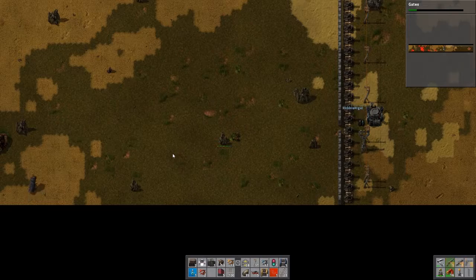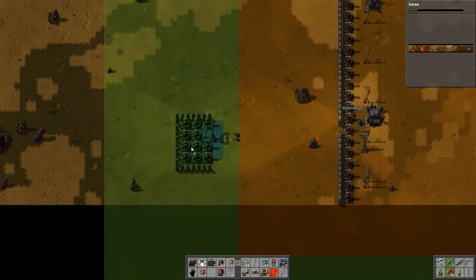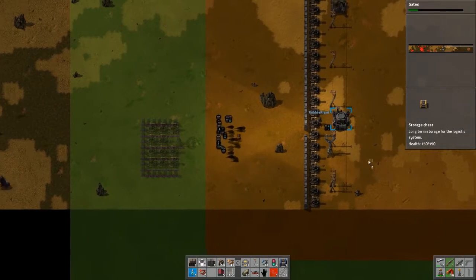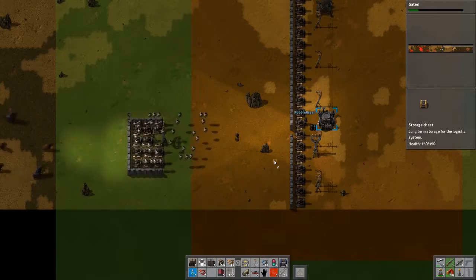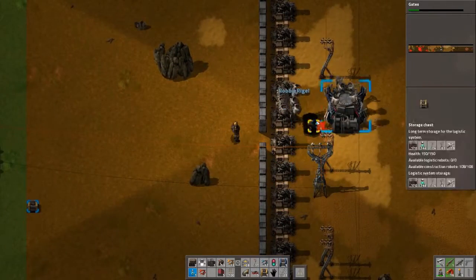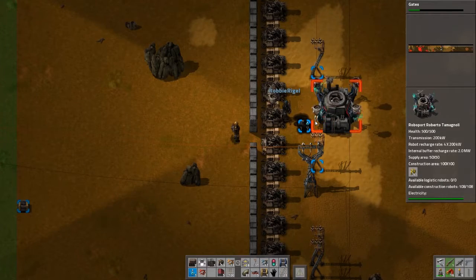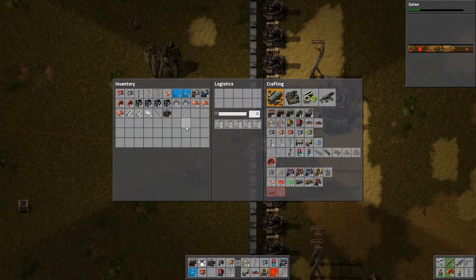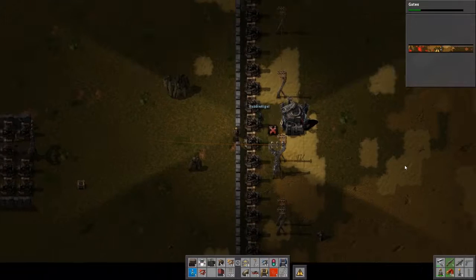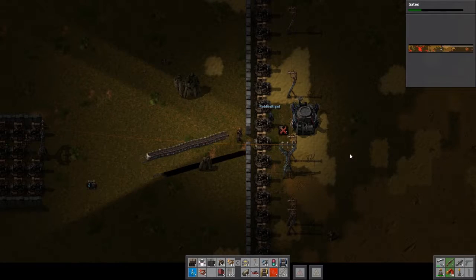This pretty much looks a lot like this. The big thing is we have to continuously move the roboport and the chest that provides the items for building. Moving the chest is easy because I just have the robots do that. What's a logistics trash slot? If you're in logistics range and you put something in there, the robots will come and take it out of your inventory and store it somewhere. So I like this coal I have in my inventory. But you're not in logistics range, so don't do that.